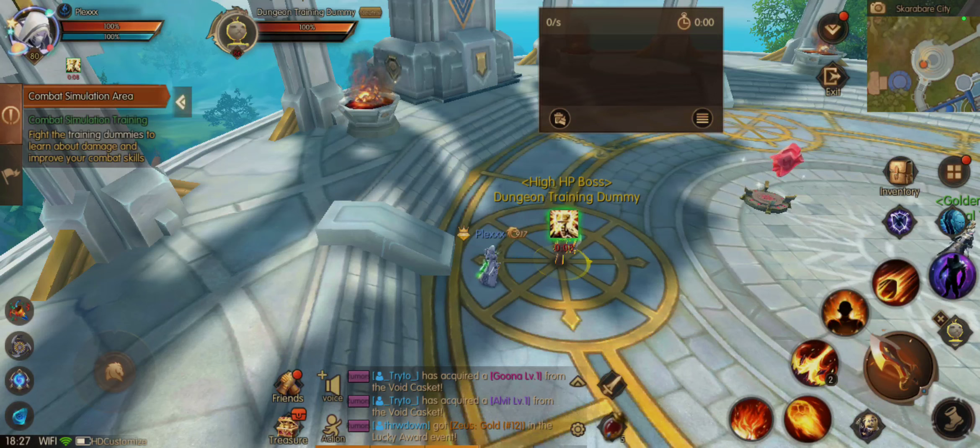The first one includes a Meteor, and the Meteor will trigger the Ignite damage. It is not that good, but it's not bad. The other one is without a Meteor — it just starts with basic attacks. So you can choose whatever rotation you want, and the DPS will be pretty much the same.